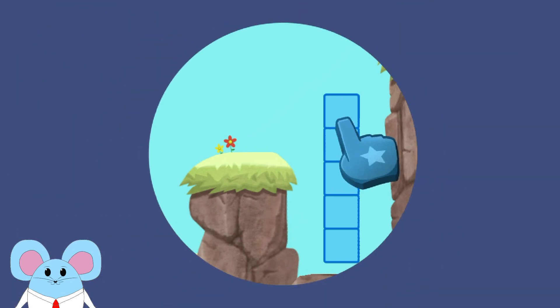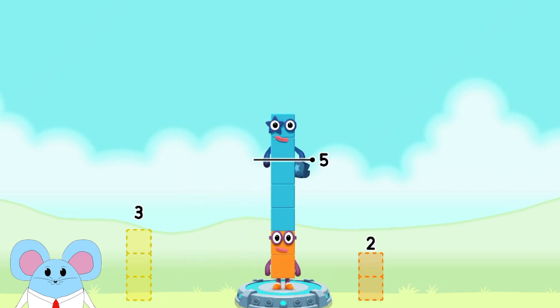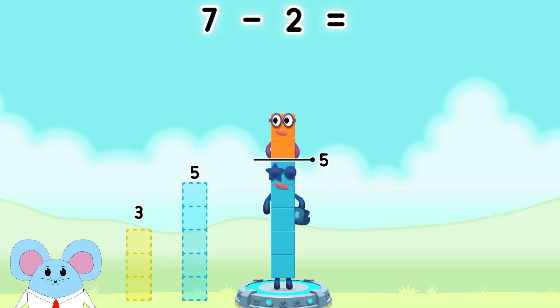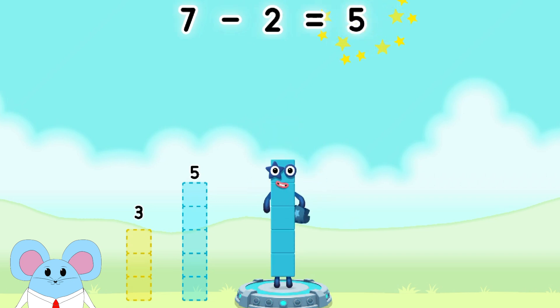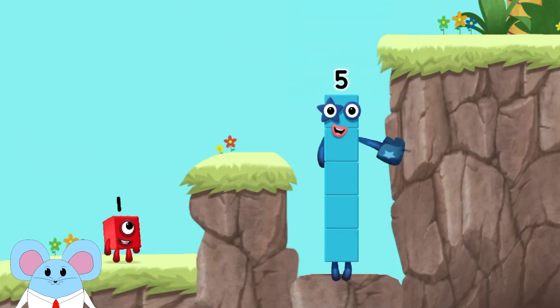How can we get across there? Take number blocks away from seven to leave five. Five — try again. Two — that's right. Seven minus two equals five. Good job. Hi, five — yes, you got it!